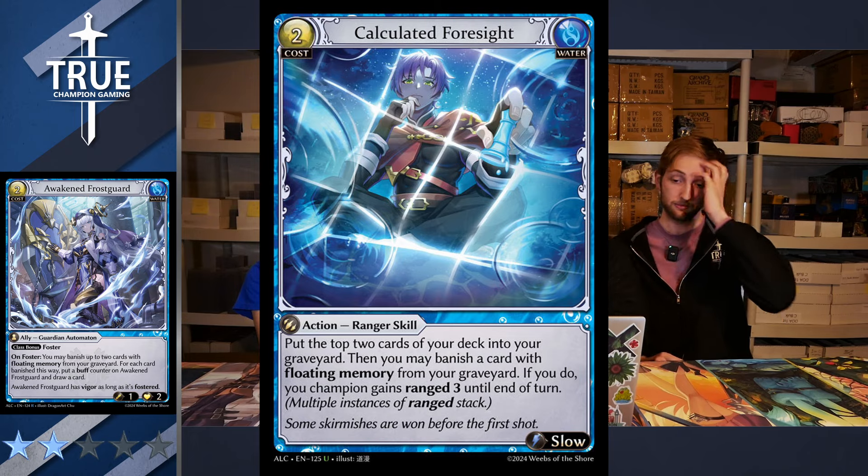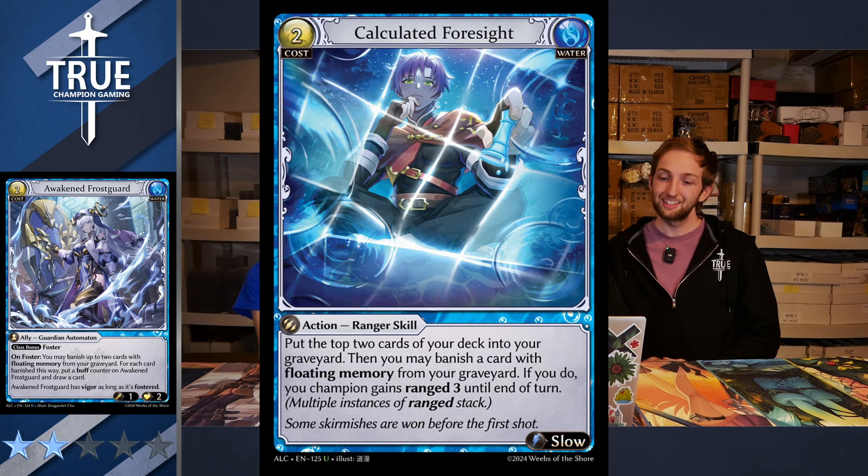Calculated Foresight — a two-cost slow-action Ranger skill. Put the top two cards of your deck into your graveyard, then you may banish a card with Floating Memory from your graveyard. If you do, your champion gains Ranged 3 until end of turn. I don't care about doing this — banishing a card with Floating Memory is a really rough cost for three damage. If it didn't have that I'd be much more interested. It is a May, so you don't have to. It could just be a mill two. I think it's a fringe card — I'll give it a two, but I see some competitive usage.